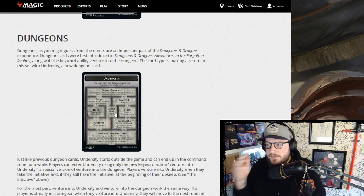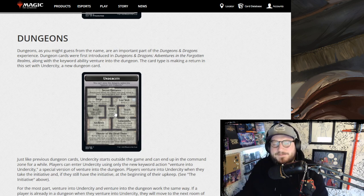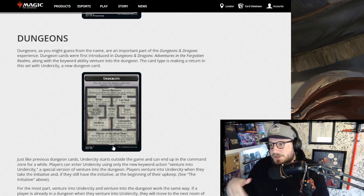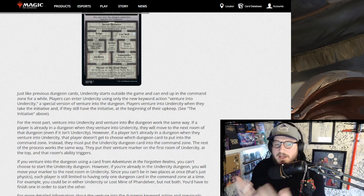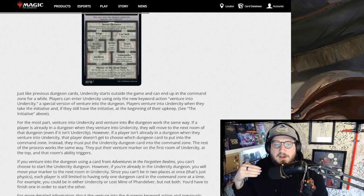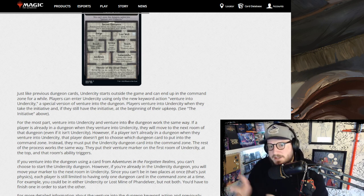It would have been nice to see two variants of that last room — maybe the creature version and then something like returning a target instant or sorcery from your graveyard and casting it without paying its mana cost. Something creature-related and something spell-related would have been a nice balance and a good choice to make at the end of the dungeon, because given how fast Monarch moves around, it's going to take a while to get through the whole dungeon and it'd be nice to not miss completely.